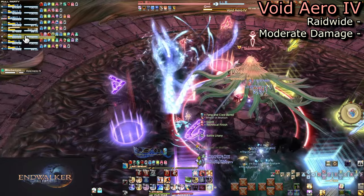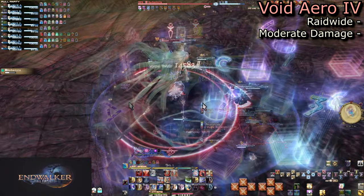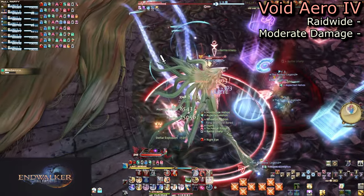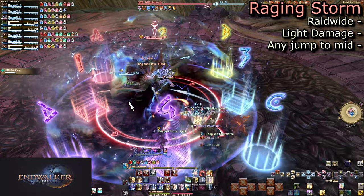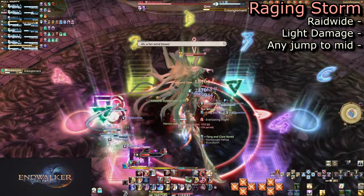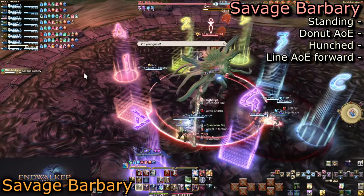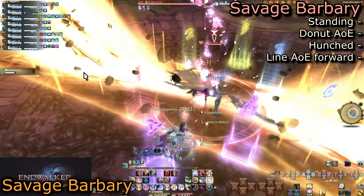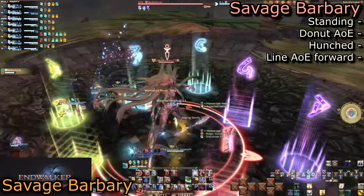Her first mechanic is Void Arrow 4, her basic raid-wide attack. It doesn't overly hurt, but you may want to mitigate later and make sure to heal up instantly — which is the theme for basically every bit of damage this fight gives. Next, she jumps to the middle for Raging Storm: a raid-wide that does low damage, but often follows heavily damaging mechanics. This leads right into Savage Barbary, which has eight possible combinations — three mechanics back to back with two possible options each.